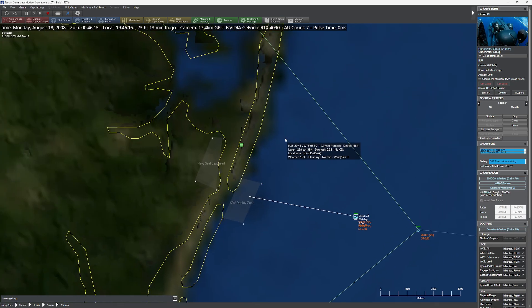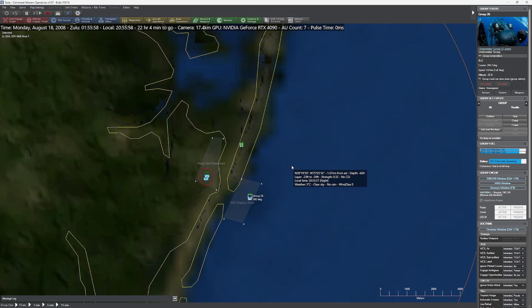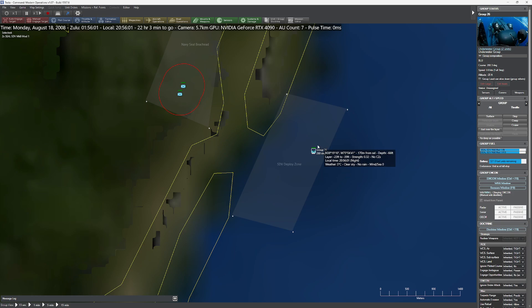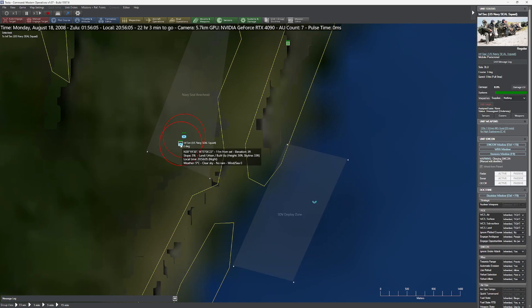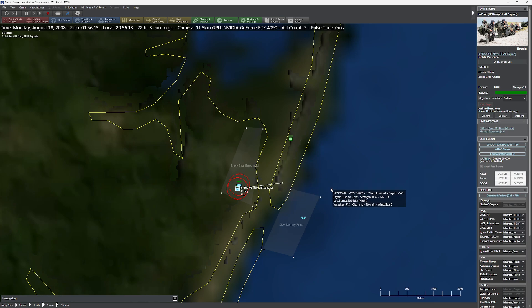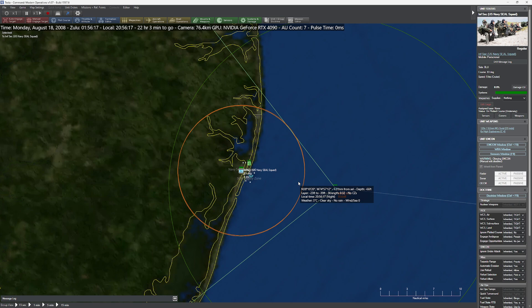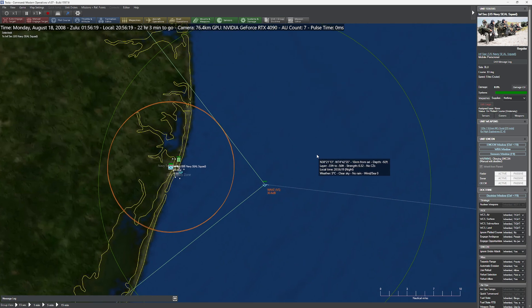We now have our two SDVs in group 26. They have about six hours and 45 minutes of range — there they go. They're so cute, aren't they? And it worked! The second my SDVs entered into the zone, my Navy SEALs immediately arrived on the beach. We can grab the Navy SEALs and order them around to continue the scenario. As you can see, we did all of that without Lua. Could you have done it with Lua? Absolutely. But sometimes the easier ways are the best ways. Enjoy.